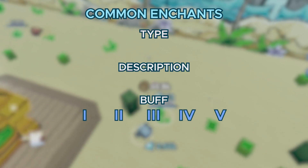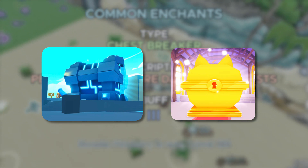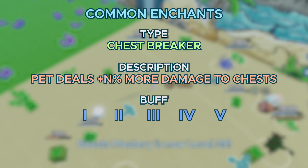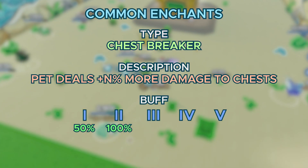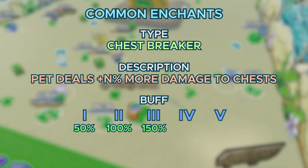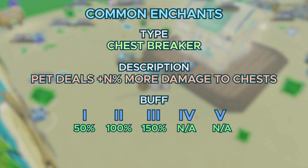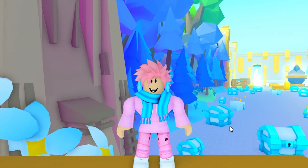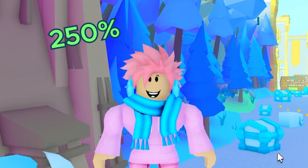Next up, we got an enchantment called Chestbreaker, which does more damage to chests of any size from small all the way up to huge. Tier 1 is 50%, tier 2 is 100%, and tier 3 is 150% — really overpowered. It has no tier 4 or 5 because that would be way too overpowered, it would literally increase chest-breaking speed by 250%.